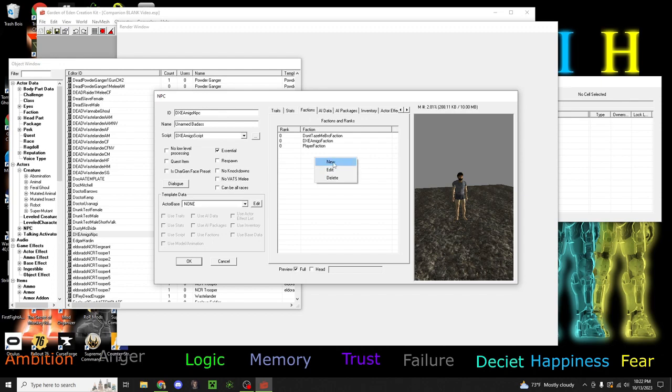So you're going to want to right click and hit new. Then you'll search for Amigo faction, player faction, and don't tase me bro. You need 'don't tase me bro' - otherwise you can't enter the Strip with a companion.